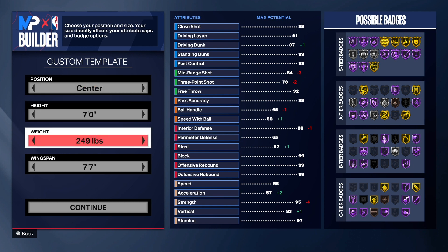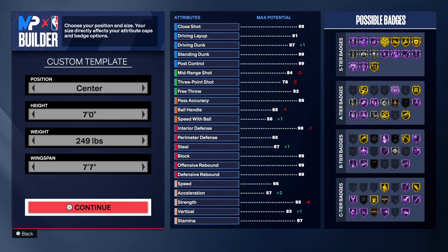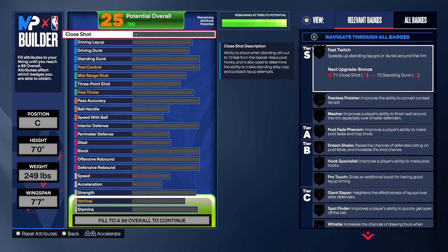The center build is seven feet tall, 249 pounds, 77 wingspan — let's get into it. Starting with finishing: for a center you want standing dunk, post control, and close shot. The layup is not that important, and the driving dunk is not super important depending on what you want to do.